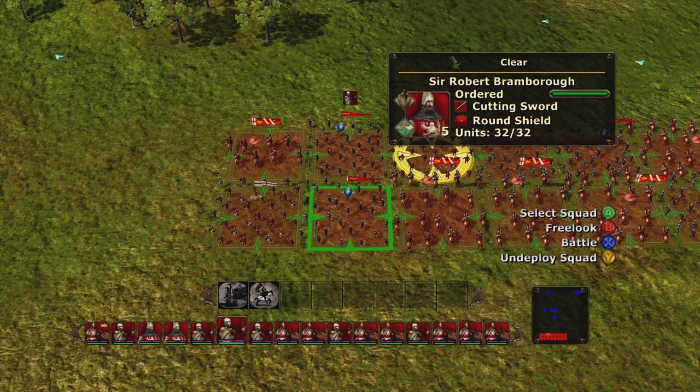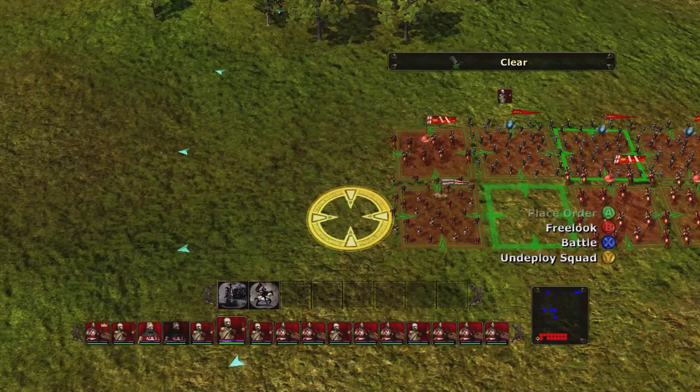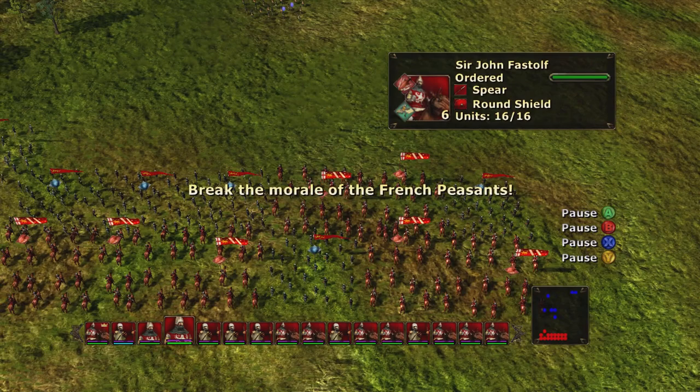You can basically tell them before the battle starts where to position. I'll put my archers up front — they can take care of them.